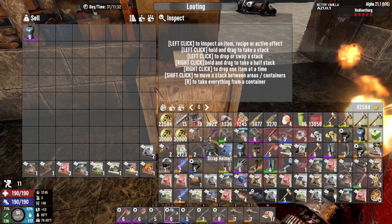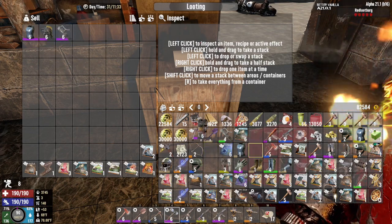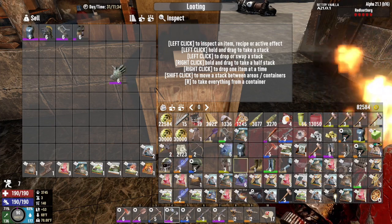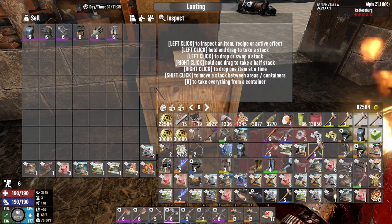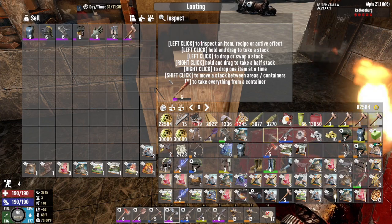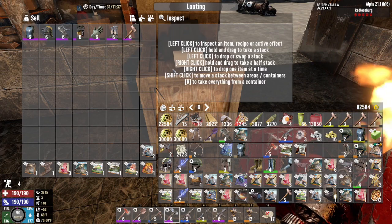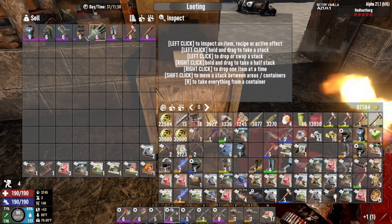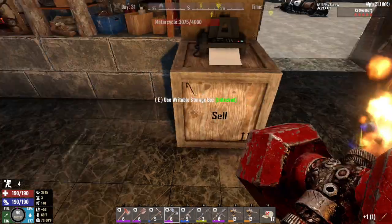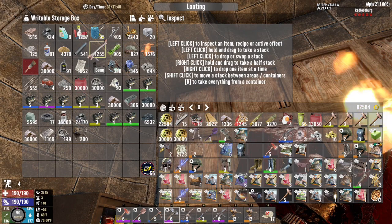We're going to isolate our level sixes here, because we've got a few. Unfortunately, it's a lot of armor, and I don't think I have a lot of armor mods. We're definitely going to repair that first off. And we're going to repair this — oh, I can't, I need some iron. But we're going to make some money — definitely going to make some money.